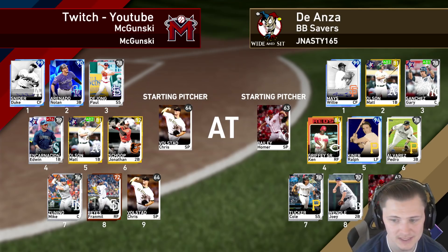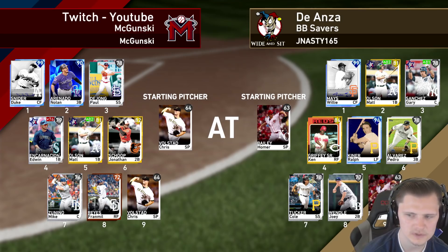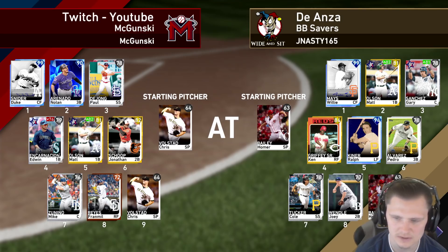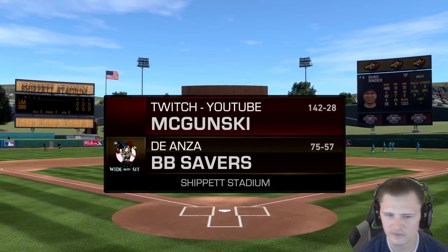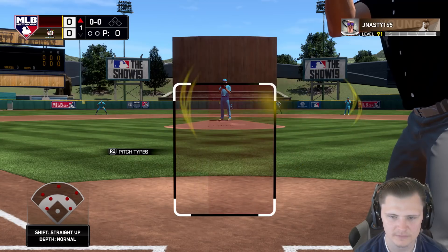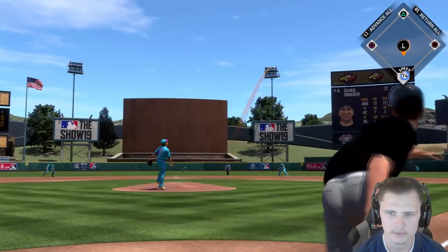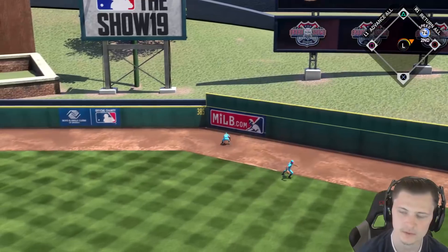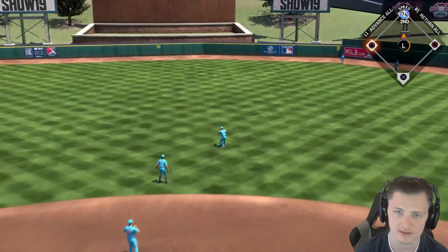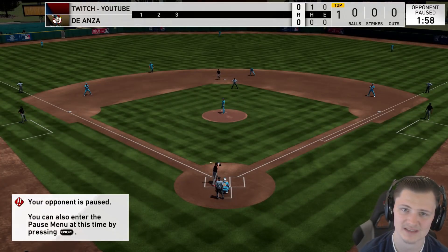We're playing JNasty165. He did also go with a common pitcher. He's got Willie Mays, Matt Olsen, Gary Sanchez — he's got a good team. I know how I'm going to use our lefty — he's going to come up against either Olsen or Pedro, as those are his only two dangerous lefties. Our opponent is 75-57 on the year so he should be able to hit a little bit. I'm leading off Duke because I want to see him as much as possible. We lace one into the gap and it's down for a double, so Duke leads us off and he's also going to see at least one more at bat this game.